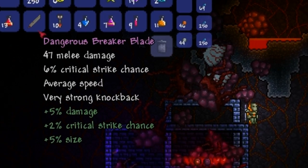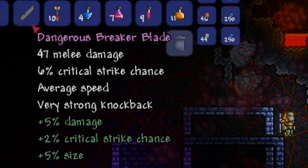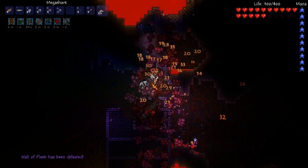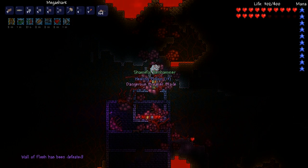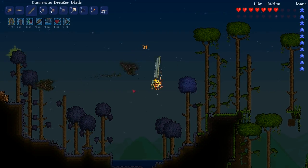Alright guys, this video will be covering the Breaker Blade, that was introduced in patch 1.1. The Breaker Blade is a melee weapon that can be dropped from the Wild Love Flesh in the Underworld. This weapon has reduced damage from the Knight's Edge, but compensates as it has the largest knockback and length of all weapons in Terraria.